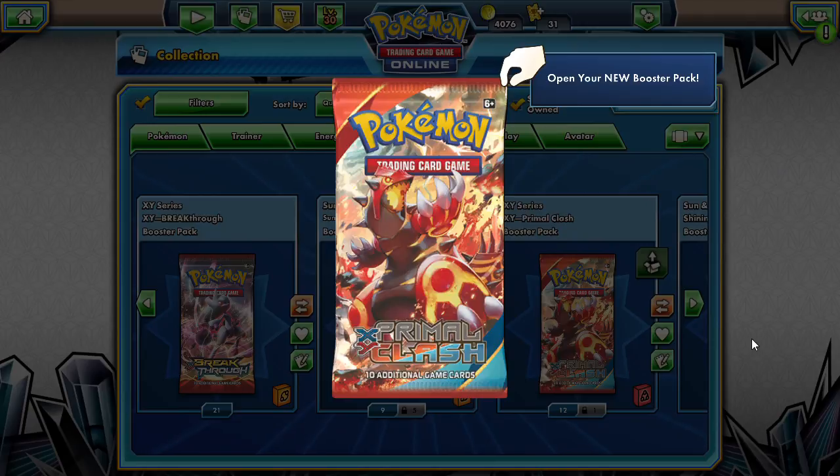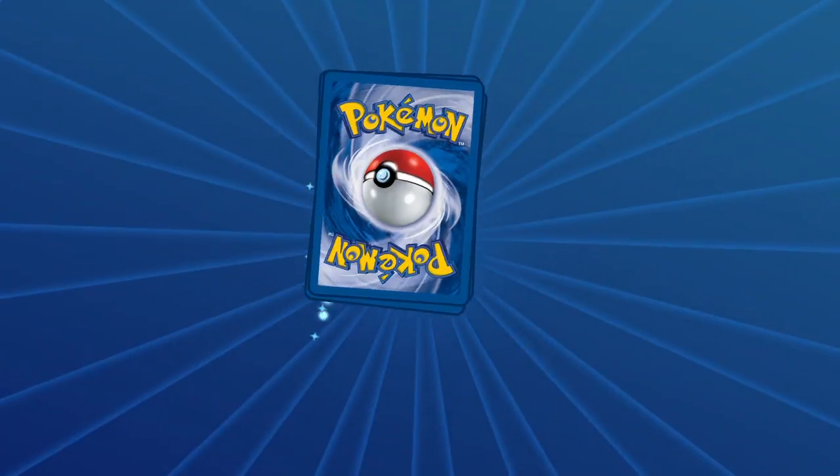Hello friends, welcome back to some pack days — that's right, a pack a day keeps the doctor away! It was suggested to us to open up some Primal Clash this week, so we're going to go ahead and do that. We're not exactly sure what we're searching for, but we'd be happy with any of those full arts — full art EXs or full art trainers. There are a lot of good ones in this set. We don't have any Groudons or Kyogres, so those would be kind of cool. Let's bust into it and see what we get today.